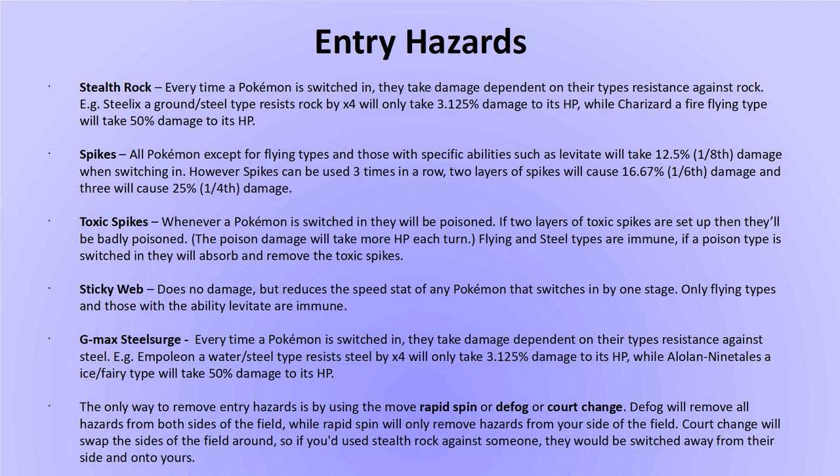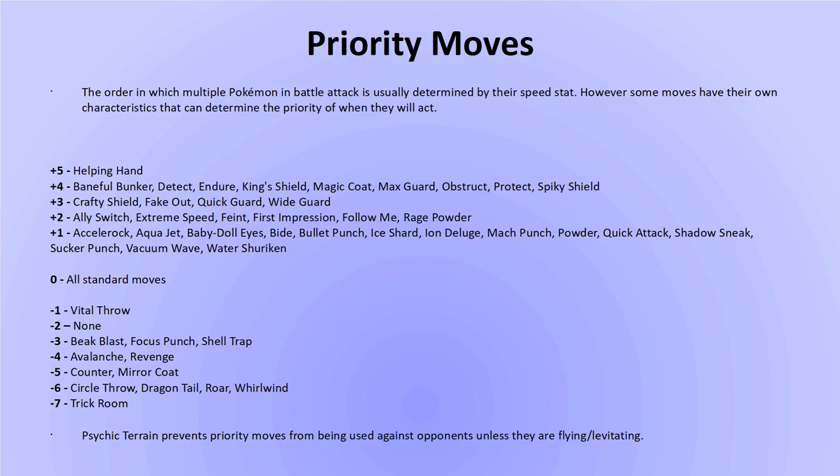While a Pokemon's speed stat usually determines who goes first, certain moves known as priority moves will go first regardless. The vast majority of moves have a priority ranking of zero, meaning turn order depends on speed. Quick Attack, however, ignores the speed stat and goes first — unless the opponent also uses a priority move, in which case the higher speed stat is taken into account. Conversely, there are moves with negative priority that go last even if the Pokemon is very fast. On this slide is a list of all positively and negatively prioritized moves. Note that in Psychic Terrain, priority moves targeting opponents will fail unless targeting a Flying type or levitating target.